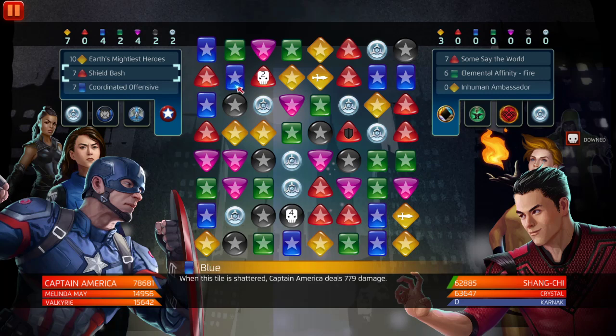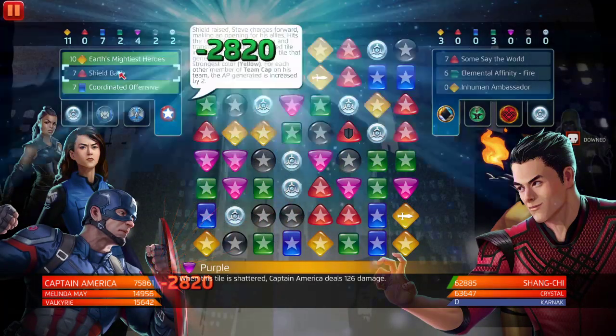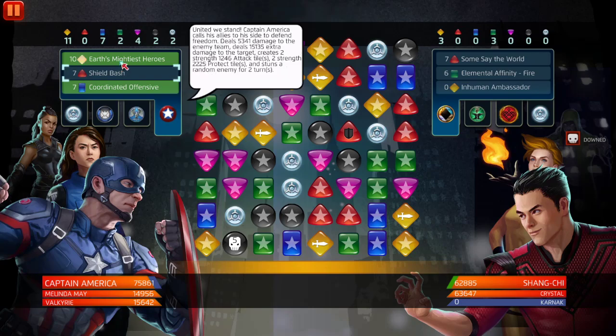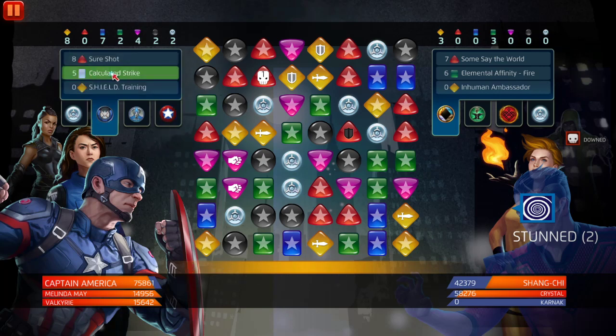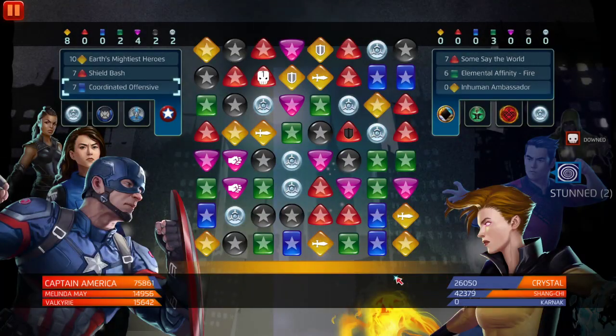It's crazy how much damage he deals. I guess they increased his health — him and Iron Man both have 81,000 health now. The match damage is increased and the ability damage is increased. His yellow seems a little better than it normally was. We're going to hit Shang-Chi and generate AP. We've got yellow — this is just too easy. He's going to hit, stun, hit for AOE, and generate AP. You could stun with Melinda May or just do this and deal crazy amounts of damage.